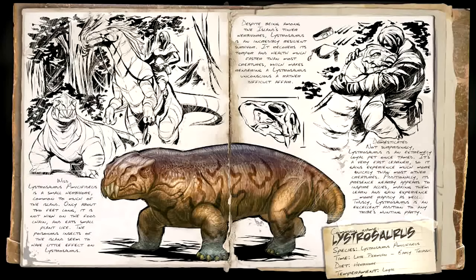So that's quite cool — they're like little titans soldiers and the mosquito things seem to do nothing really to this. Despite being among the island's tiny herbivores, Loistrosaurus is an incredibly resistant survivor. It recovers its torpor — that is also a really cool feature — and health much faster than most creatures, which makes knocking one of these things unconscious a rather difficult feat. So knocking one of these things out is actually going to be quite difficult.